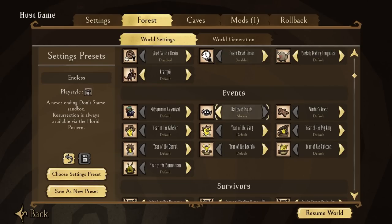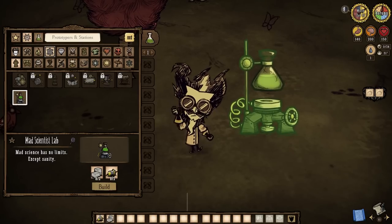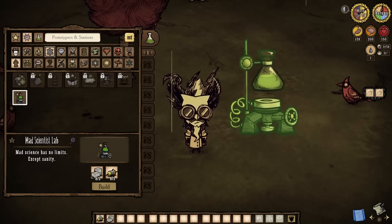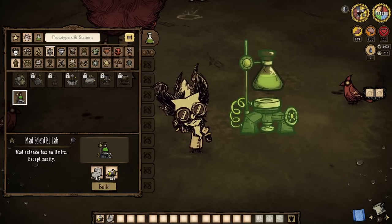After we also turn on what needs to be on, of course. Now I'm a proponent of just turning on all of these for the most part, but today is all about Hallowed Nights, so do so. Check out your prototypers and stations tab, and the always available Mad Scientist Lab will be yours to craft.